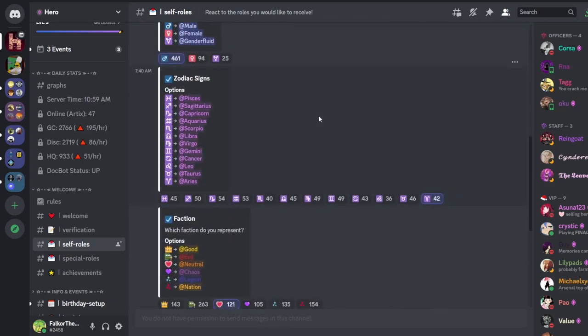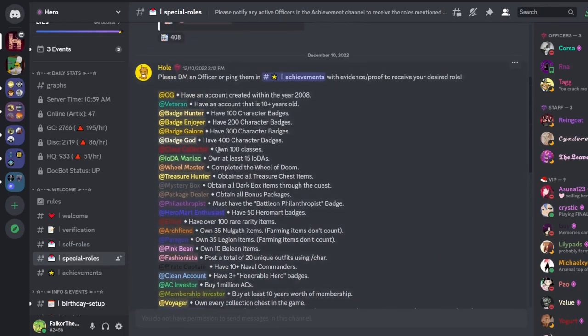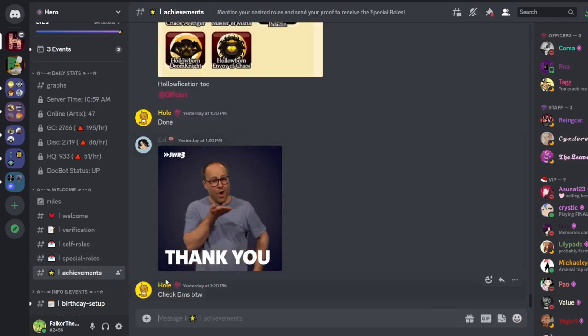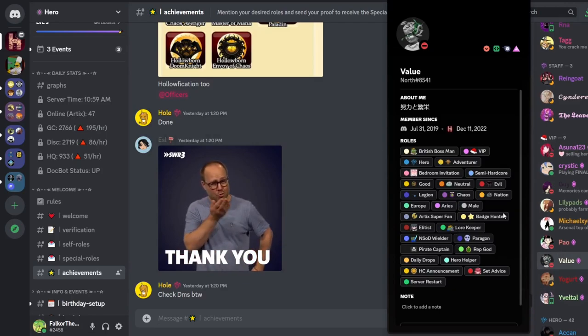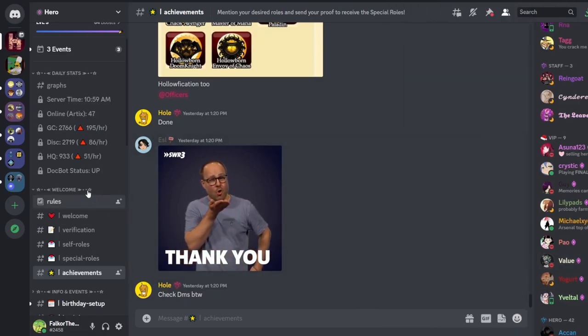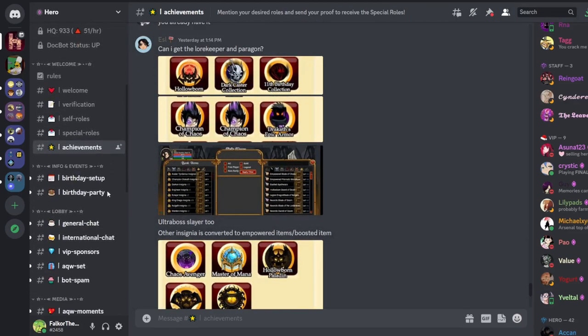These self-roles are all really nice to use. Alongside these roles, there are also special roles. For example, class collector - if you own 100 classes, you'll put it in achievements, and then one of the officers or staff will give you a role on your Discord account. You can get these achievements and roles by doing that.